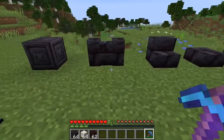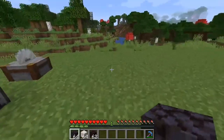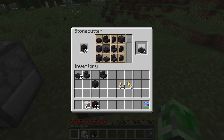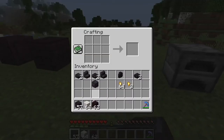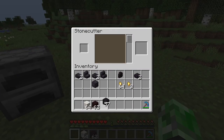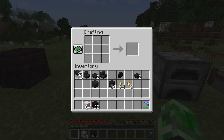You can put blackstone into the stone cutter to get every variant — polished, chiseled, stairs, slabs, and walls. The stone cutter is a bit more efficient than the crafting table. With the crafting table you have to set up a pattern to get six, but with the stone cutter you can just drop one in and get what you need quickly. There are a lot of options in here.